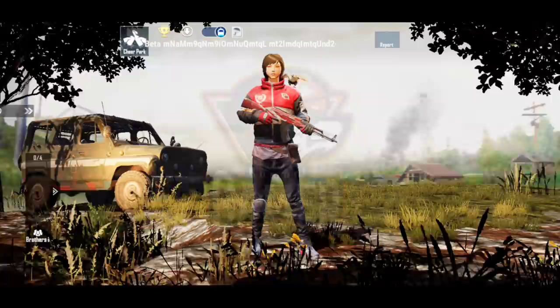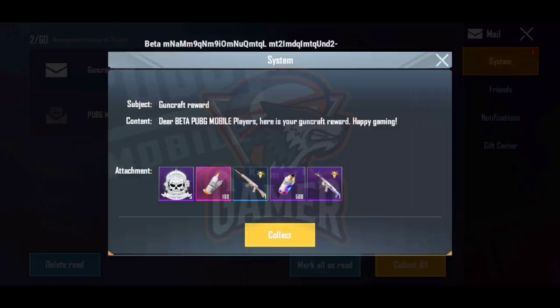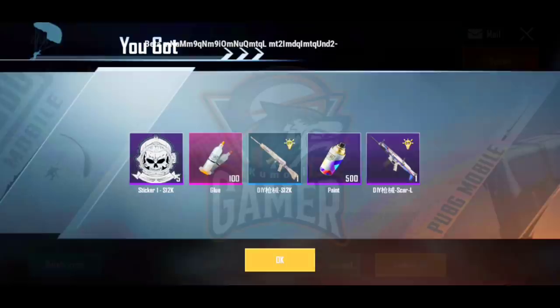If you have the chance to create these two guns, you will have the chance to create them. In the beta version, we can get free — we can click the mailbox. So we can get gun craft rewards, materials, paint, and two guns. We can collect them.